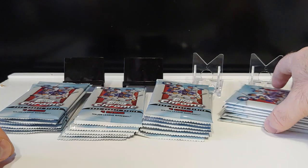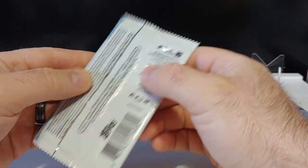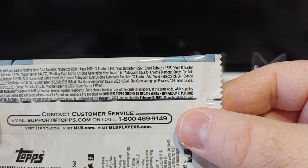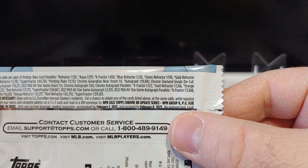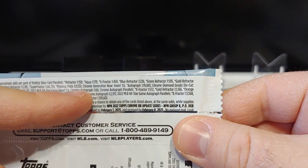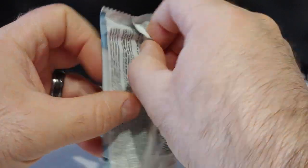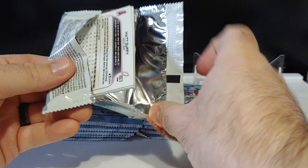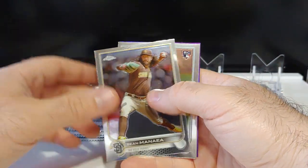You get a purple parallel in every pack, so we're going to get 24 of those. Looking at the odds: autograph inserts are one out of six packs, chrome autograph one out of 60 — so about one in three boxes has an auto. Hopefully we're lucky enough to get an auto box. Usually you get either an auto or a refractor, but not both.